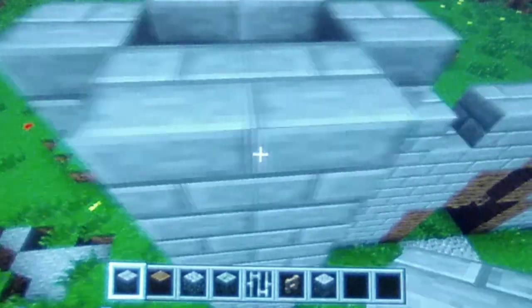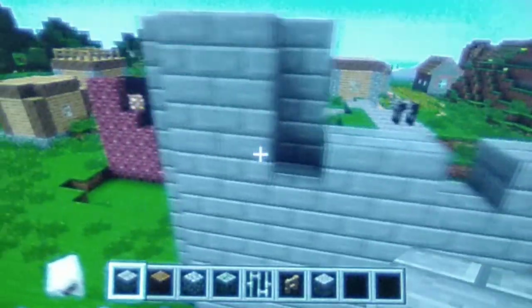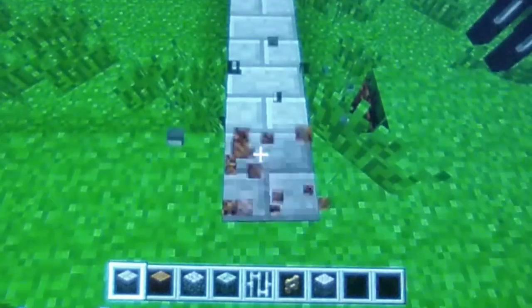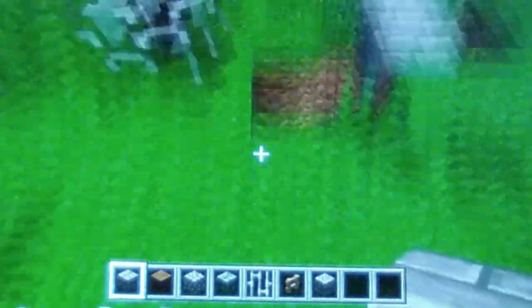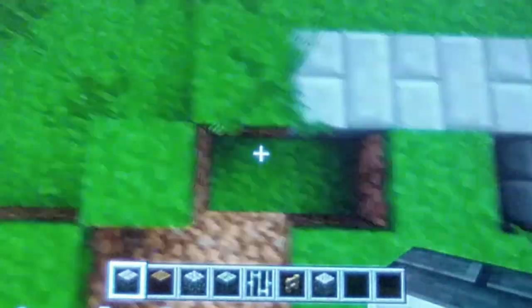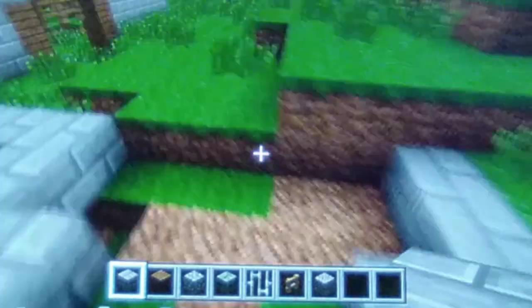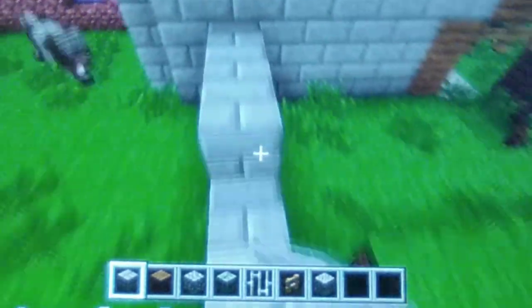The next update is 1.14, also known as the Village and Pillage update. I believe this is the update that changed all of Minecraft's textures — the designs for blocks aren't the same as they used to be. They added different variations of villagers for different biomes, pillagers which are a variation of the illager, and I think they also added raids and ravagers. That's pretty much it for the Village and Pillage update.